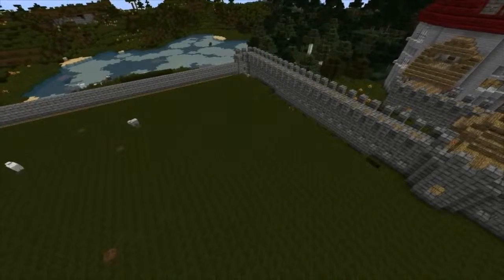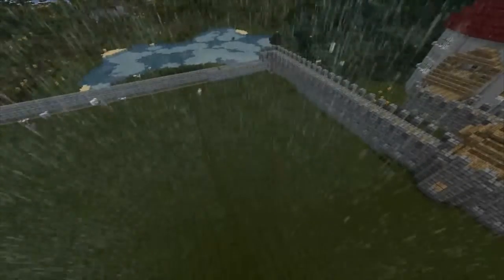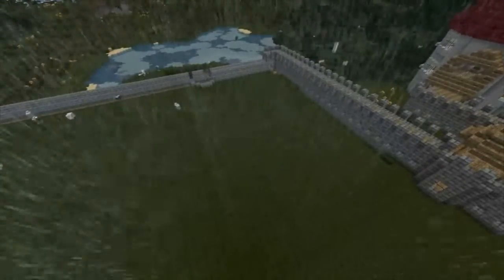The crenelations — when you're doing crenelations, you're going to want an odd number of blocks. It's important to remember when you're doing crenelations on a wall or on a castle, make your wall sections odd.